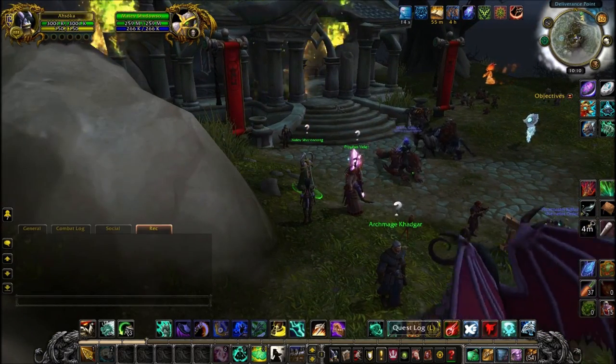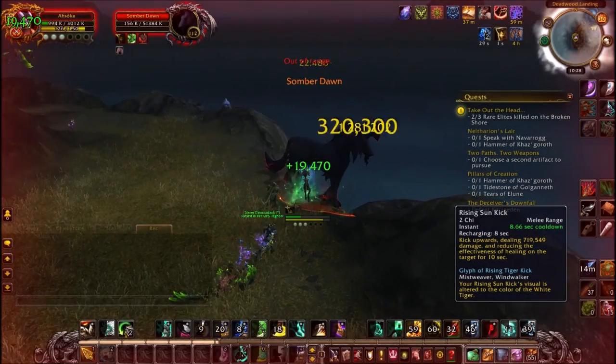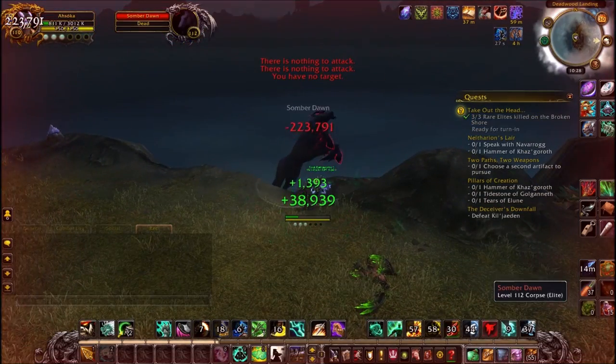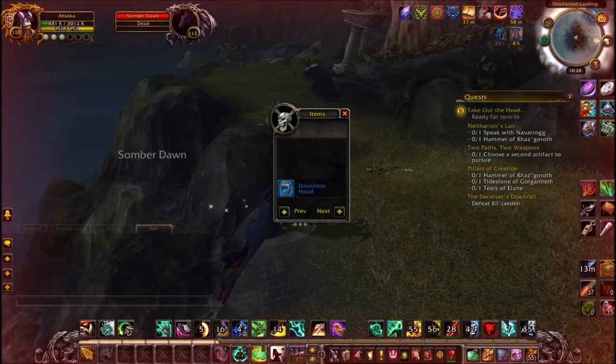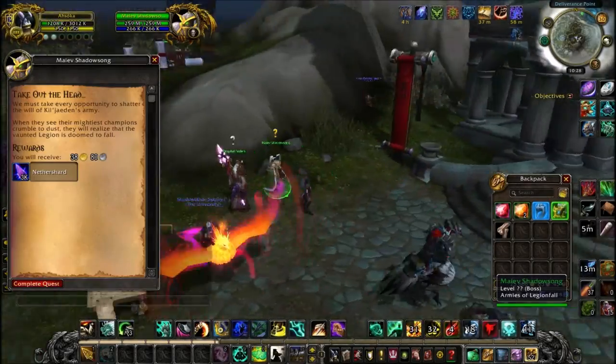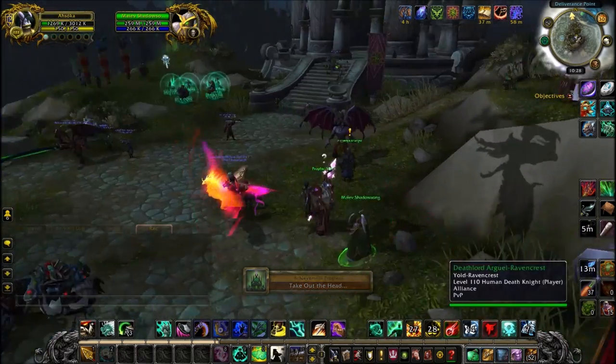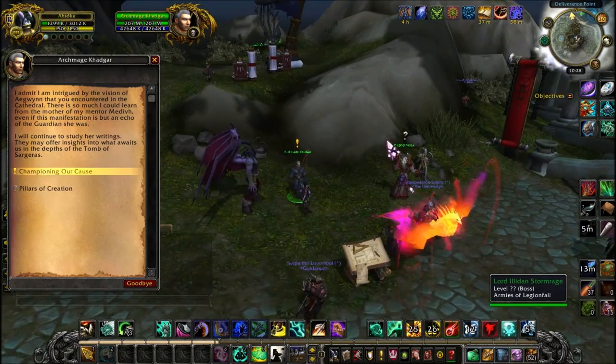Next you'll need to slay 3 rare elite creatures. These are the rares that appear on your minimap in the Broken Shore. As an alt, these aren't really solo-able, so you'll have to wait for other people to help kill them. Once you've killed 3 of those, you're down to the last 2 quests.